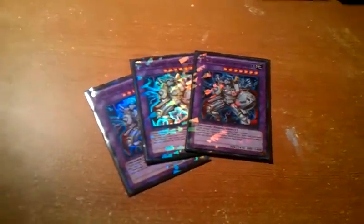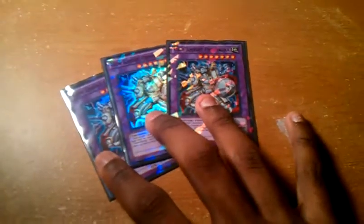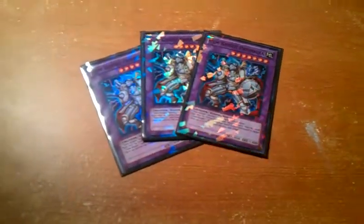My favorite Fusion — I run 3 Gymknight Prismar. Its effect: discard one Gymknight card from your hand once per turn to destroy one face-up card your opponent controls. It must first be Fusion Summoned from the Extra Deck — that's all its requirements are.